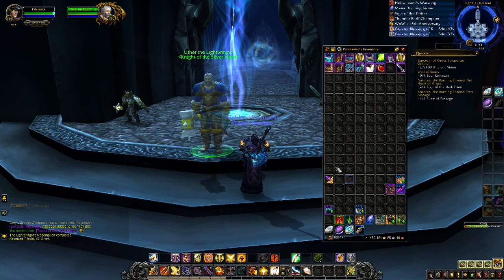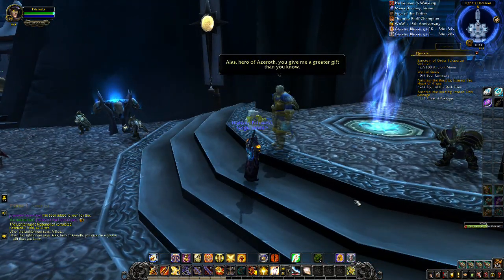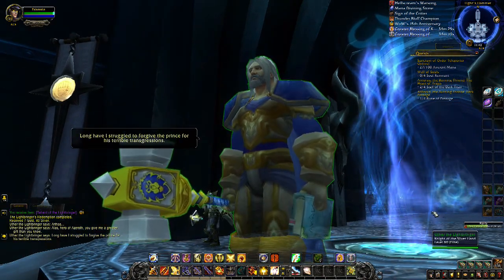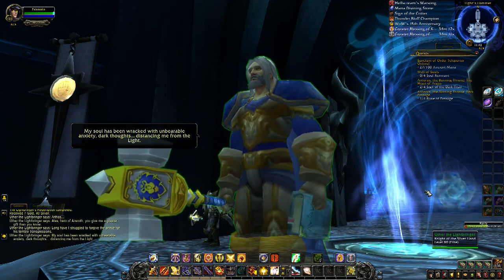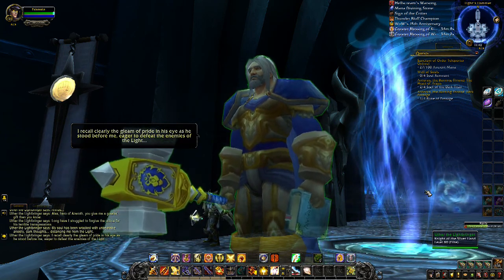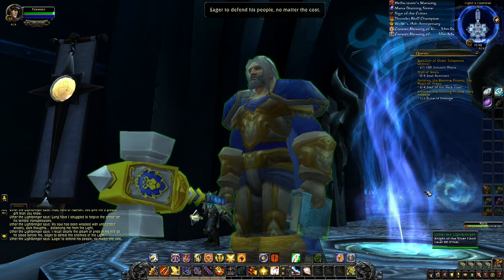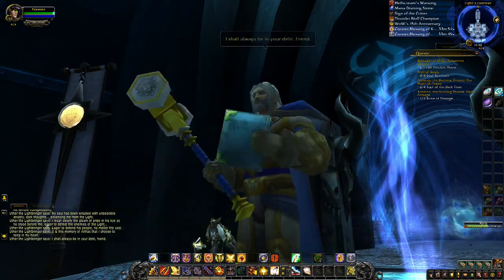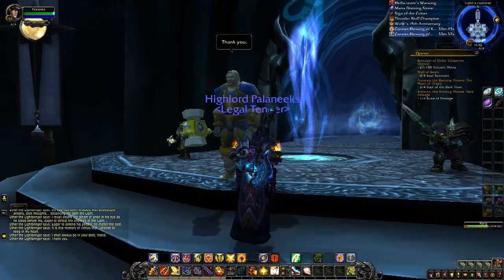The reward from Uther is the Tabard of the Lightbringer. His extended dialogue: 'Arthas. You give me a greater gift than you know. Long have I struggled to forgive the Prince for his terrible transgressions. My soul has been wracked with unbearable anxiety and dark thoughts, distancing me from the light. I recall clearly the gleam of pride in his eye as he stood before me eager to defeat the enemies of the light, eager to defend his people no matter the cost. It is this memory of Arthas that I choose to keep in my heart. I shall always be in your debt, friend.' You're welcome, Uther.